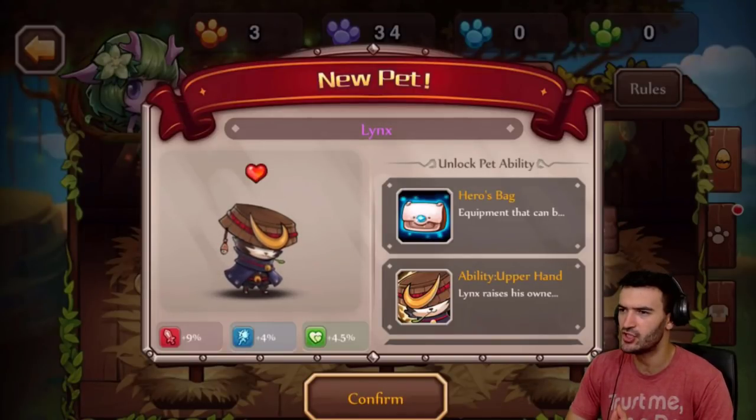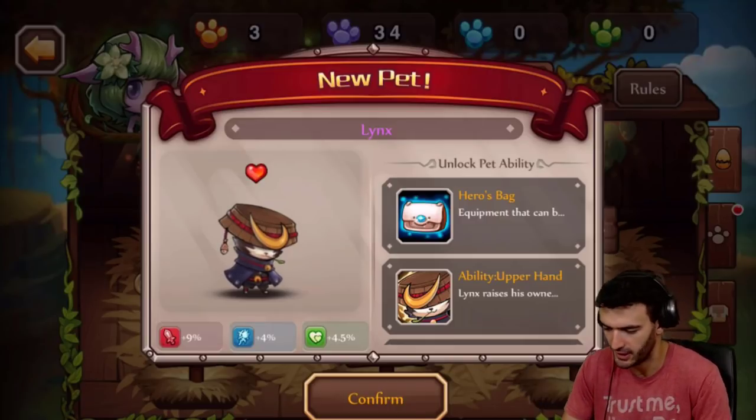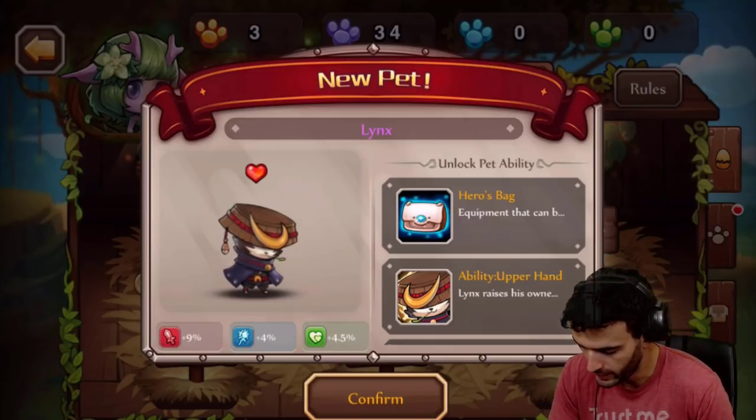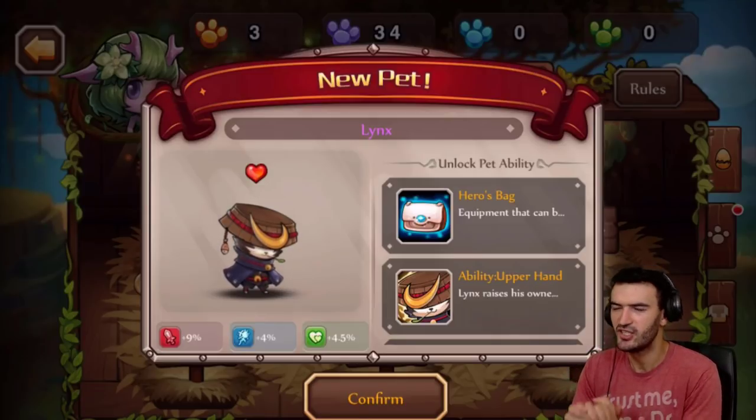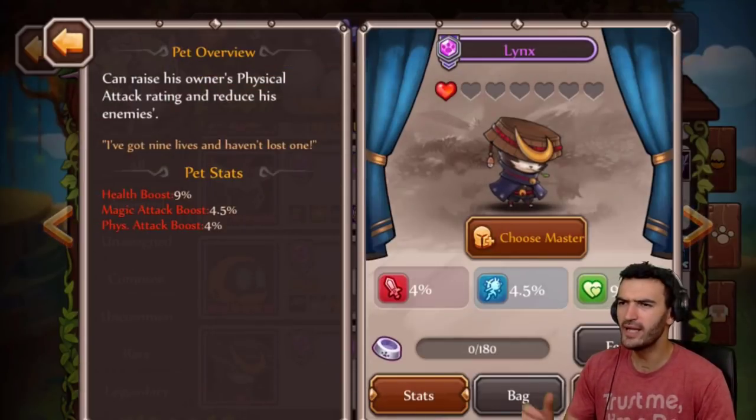There he is - Lynch Master! He looks like a kung fu panda bear. Wow, looking awesome. I'm kind of digging this guy right now and I can't wait to see what his abilities are all about. Let's go ahead and see what this guy can do.